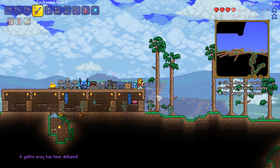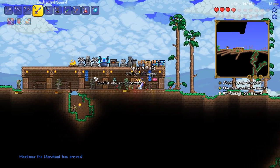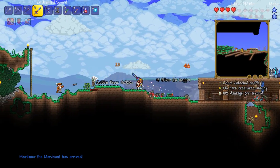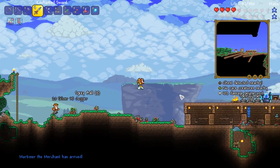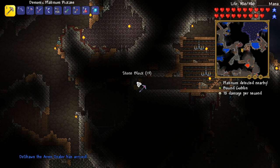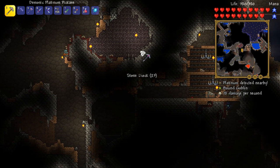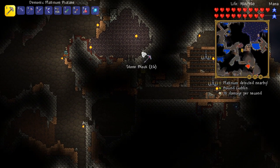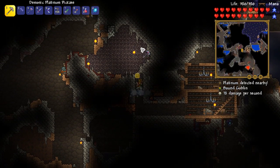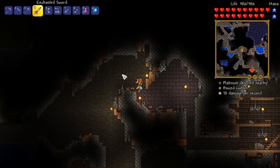Luckily I didn't actually manage to die, which is kind of okay I guess. The merchant has just arrived back in. More than anything I'm looking for the demolitionist — if you could spawn, that'd be fantastic. Sadly that's not exactly useful to my cause, the arms dealer. I'm still looking for the demolitionist. The good news is I found the goblin tinkerer, just over here to the left-hand side, as you can see.